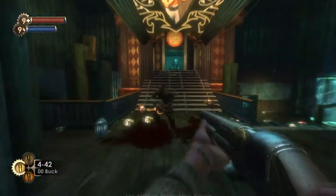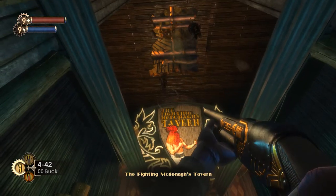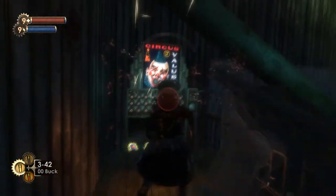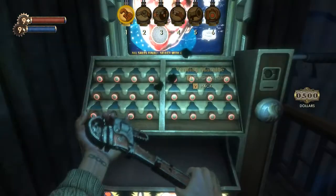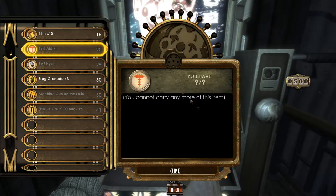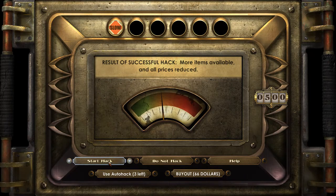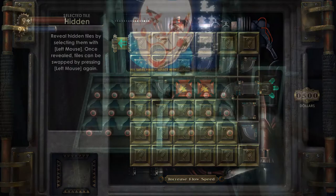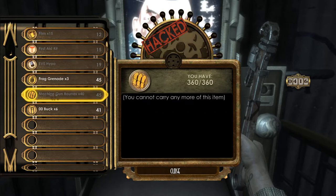So Rapture is leaking, as we know. Hi, Spider Splicer. Goodbye. He's going to go hide and we'll get a better chance to get a picture of him later. How did you not die? Get out of here. Alright, but here's where we can buy our film. Before we do so, I'm going to hack it, because we're going to be buying quite a lot of film, so it'll be nice to save a couple of bucks. We'll save three bucks per film that we buy, so let's fill up on that.